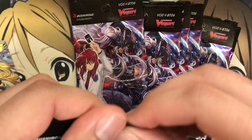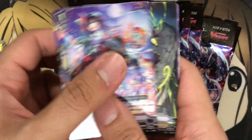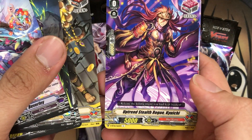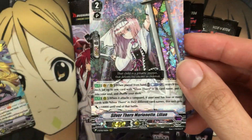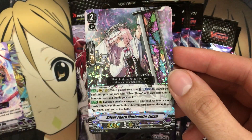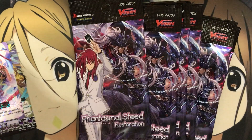On to pack number two. I don't want to bend any of the cards — it's always nerve-wracking when I do that, and the cards are too close to the top. I have Nightmare Doll Beverly, Shadow Shifter Dragon, Cool Ball, Stealth Beast Cat Rogue, Up Trend Stealth Rogue Kyoichi. And we have Nightmare Doll Ellen for our rare. And we have Silverthorne Marionette Lillianne for our triple rare this time around. So every time I buy individual sneaks, I always just pull double rares and can never really pull triple or higher. So very happy to at least see the second pull being a triple rare — a very nice one as well at that.